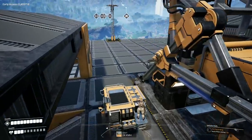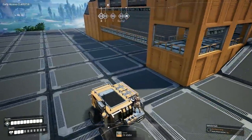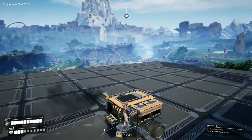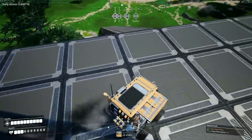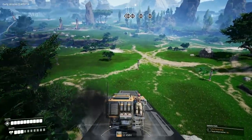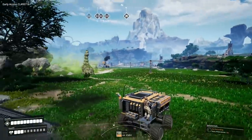One thing I want to commit to: I want to have every build squared with the central build. Regardless of how far we have to run something, within short to intermediate distances everything will be squared with the main build. That's just how we're going to do it — no negotiating on that. So I need to go grab some more concrete.